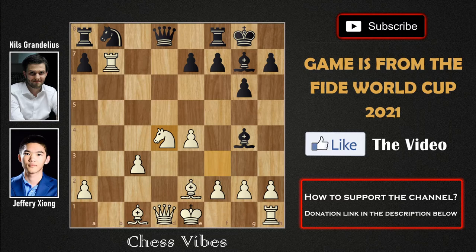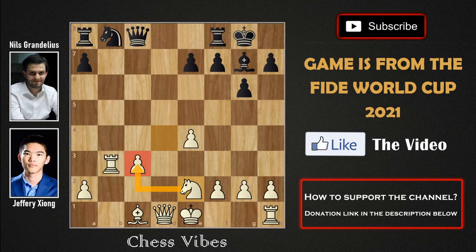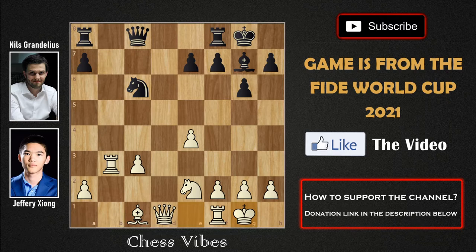After cxd4, we have knight into d4 by white. Capturing with the pawn could have been a better move, but capturing with the knight is also fine. We have queen to c8 by black, hitting the rook on b7 as well as the pawn on c3. We have rook to b3 by white, bishop to e2, knight to e2 protecting the pawn on c3, and then knight to c6 by black, castles by white.